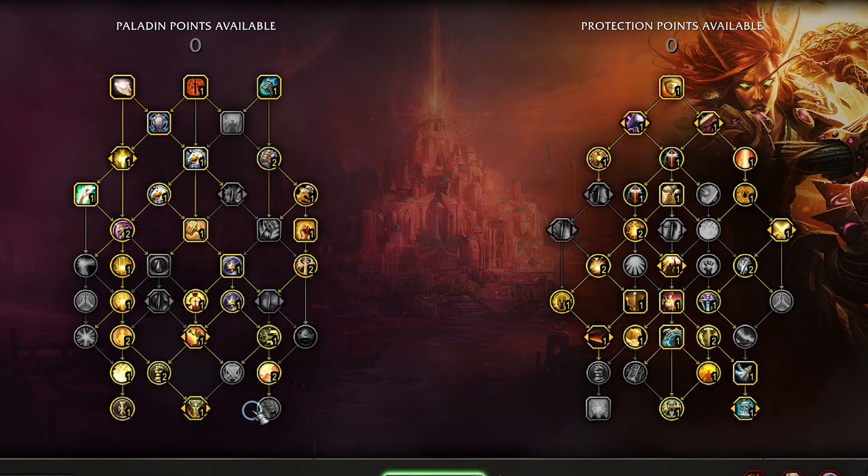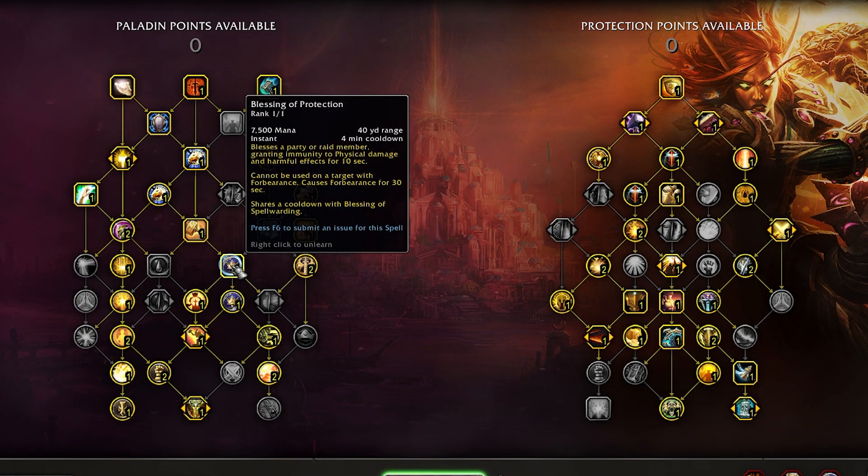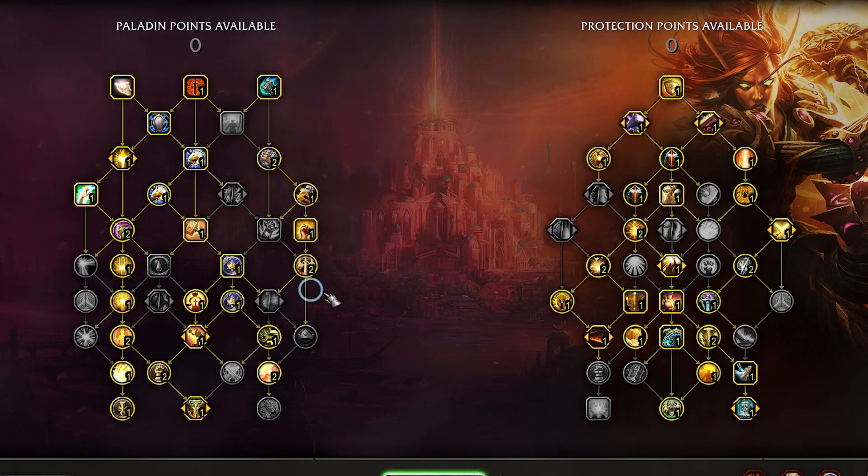Often I get asked why Blessing of Protection over Blessing of Sacrifice. This mostly comes down to pathing, and before the recent buffs to the class the rotation was extremely global locked, meaning it was very difficult to use any of our utility kit without jeopardizing our rotation. But with the recent buffs and nerfs, it's going to be much more easy to use Blessing of Sacrifice.